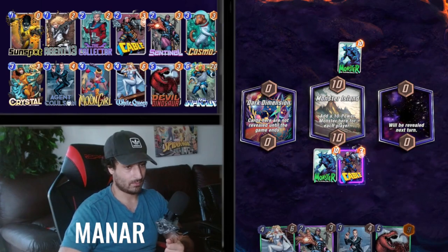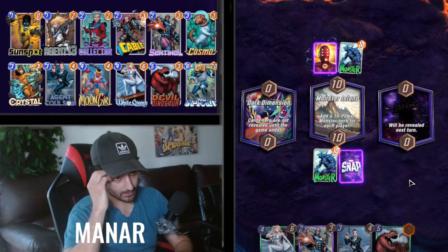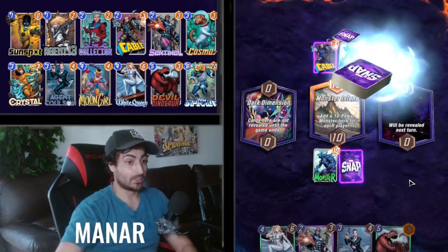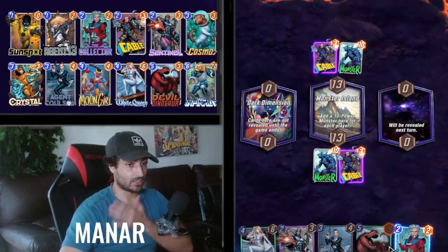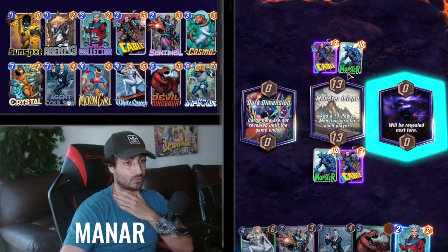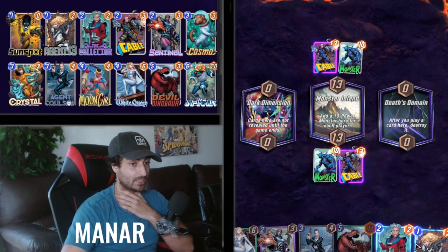I think we play it to the left — no, we want to draw. We'll play it to the right. Agent Coulson needs to give me some good cards. This Devil Dinosaur is insane. Actually might be insanely powerful. Oh — Collector! We just took his Collector. He's playing our same deck.